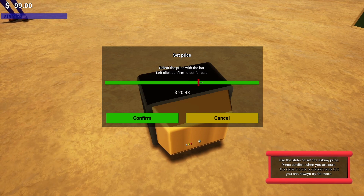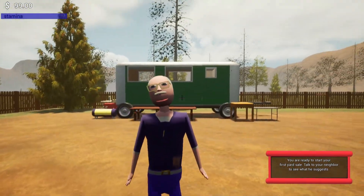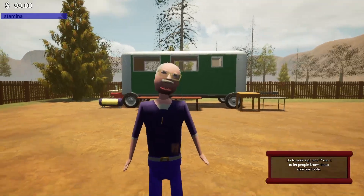We're gonna set a price. I can't remember what we paid for it, but definitely a lot less than this. Let's do $22.75 — oh, it's so touchy. $22.75. And this is gonna be the conclusion of the tutorial — it's literally that easy.